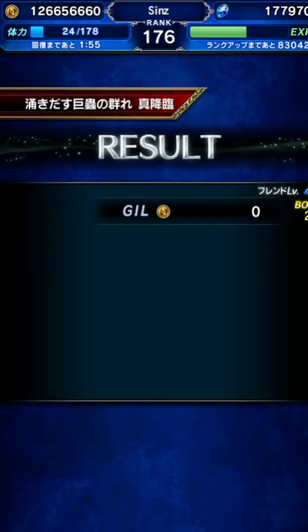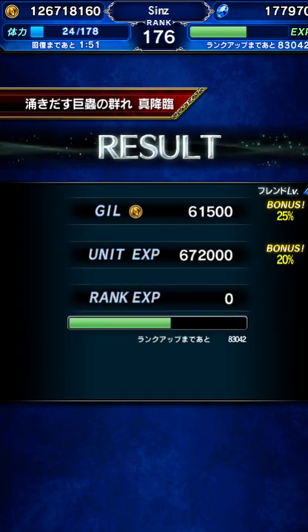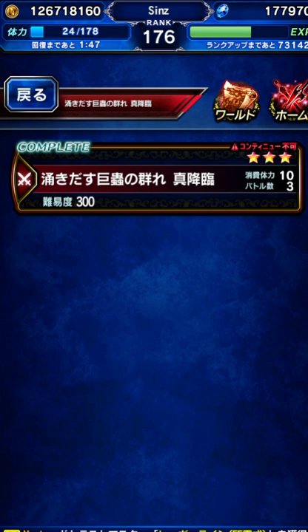Sieg Nacho's big perk is he can do imbues for Fire or Earth. The thing is, this trial is actually weak to Ice, so using Ace's natural Ice imbue is more effective than going with Sieg Nacho's imbues. But I'll definitely be using Sieg Nacho's imbues on other fights where Fire or Earth damage is more beneficial. So there's a quick run with the Valentine's units. I'll see you guys for the next one.